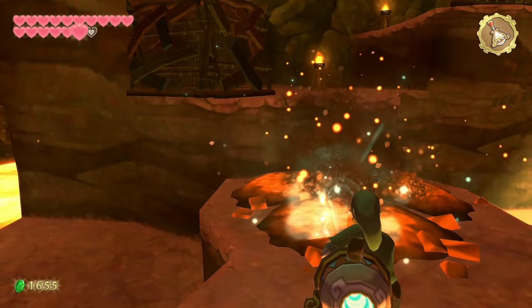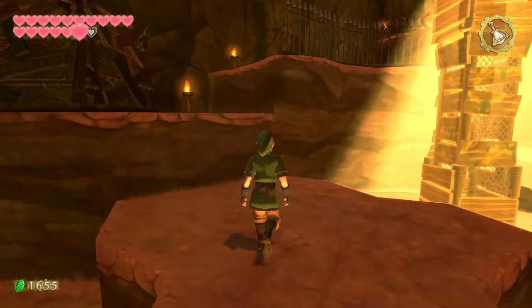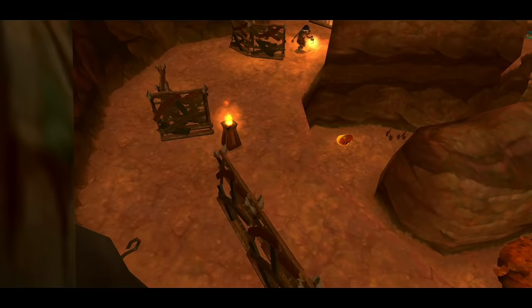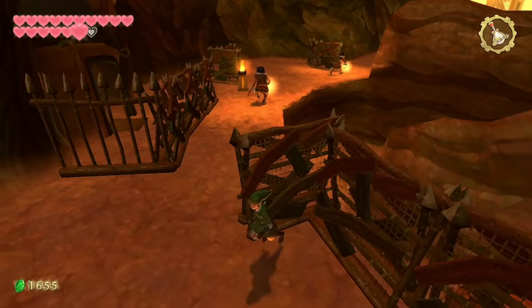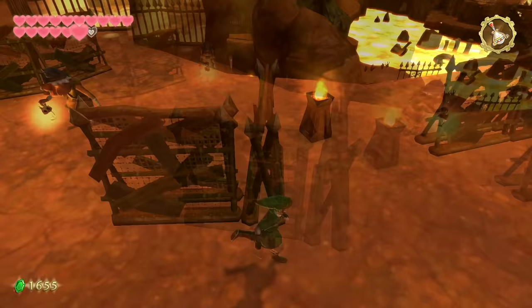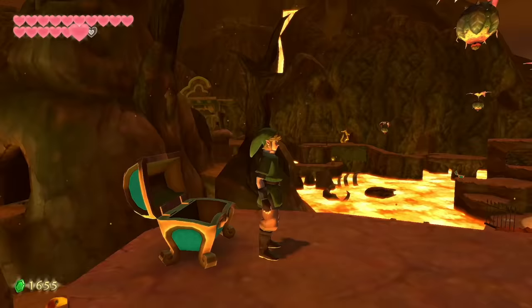We clear a few passages with the Gust Bellows and head up the same path we went for the piece of heart. We see another area with Bokoblins on patrol — many opportunities to run past. After progressing through the area, we burrow through and there's a treasure chest. Once the Bokoblin is no longer facing us we can enter, recover hearts if we want, then hide from both Bokoblins. When the patrolling one stops, we run behind him and burrow. We emerge and get the Clawshots back. All the Peahats are in the air now.